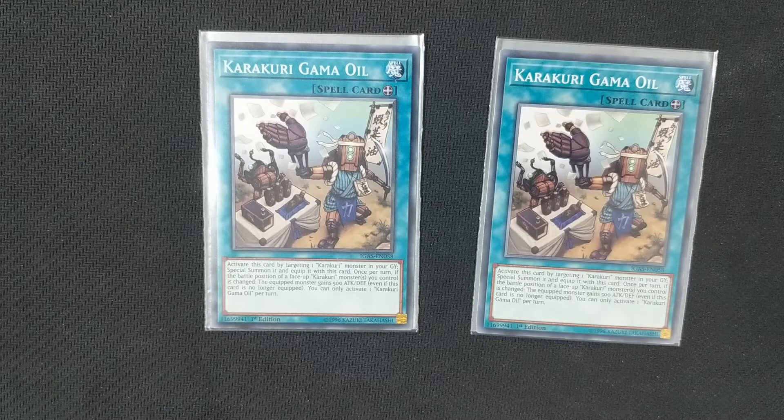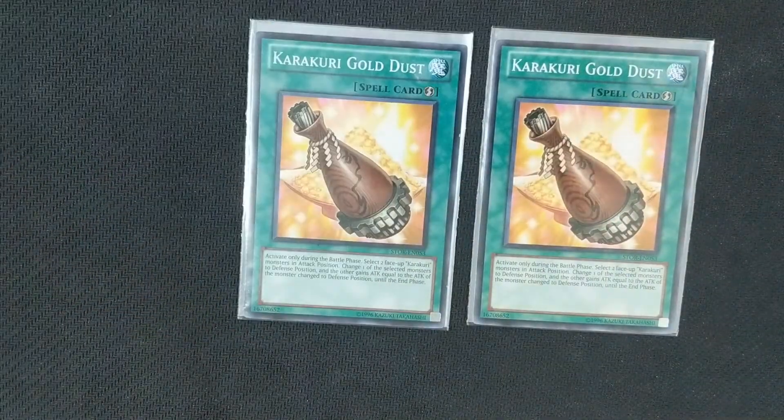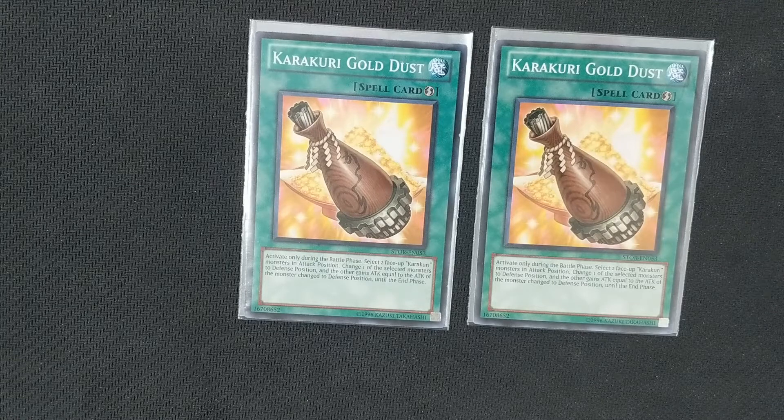The next spell targets two of your face-up Karakuri monsters that are in attack position — you change one to defense and the other one gains the now defense-position Karakuri's attack points. Being a quick effect, if you've got two face-up attack position Karakuri monsters and your opponent goes to attack one of them, you change the battle position of one and the other one gains the power boost.